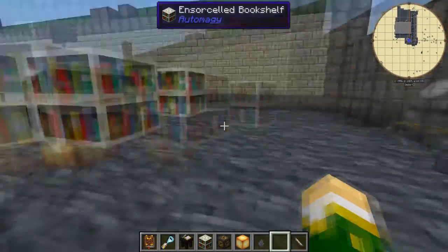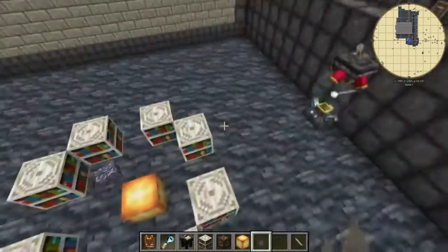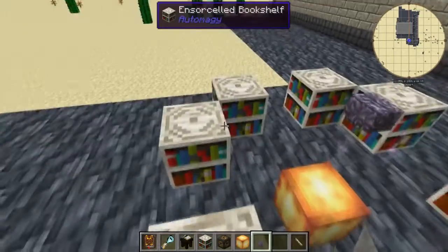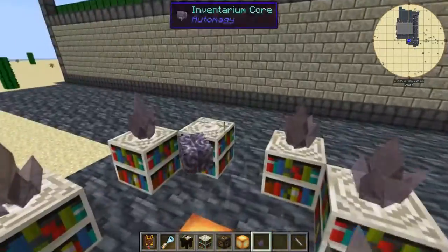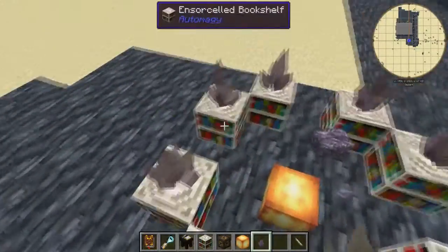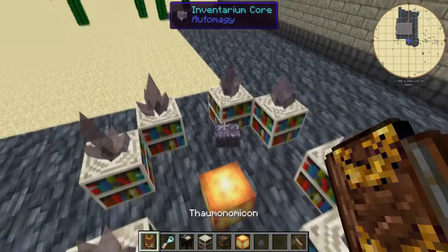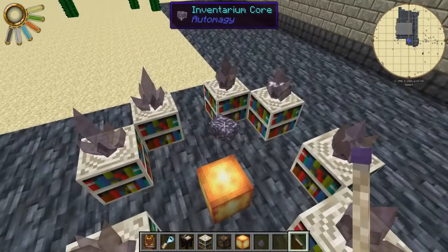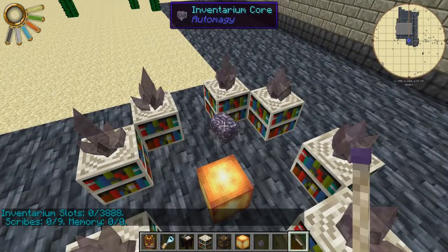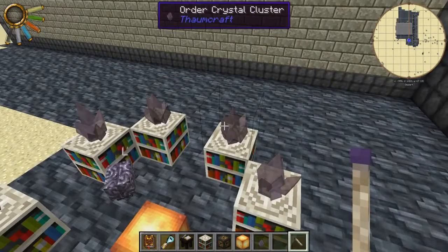That range is kind of limited if you want to put scribes quite a distance away. But if you bring more order crystal clusters and place them around the core, it will increase the range by 8 blocks per order crystal cluster. This is also important for the requisition tome — same deal. Adding clusters also increases the number of scribes the Inventarium will support, so depending on the number of scribes you want, you need extra order crystal clusters.